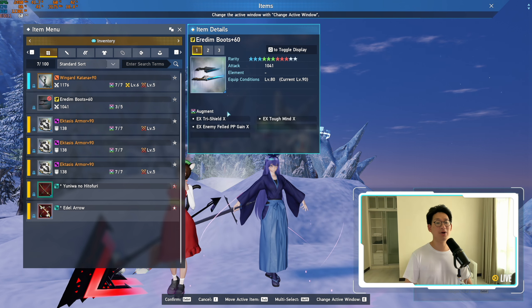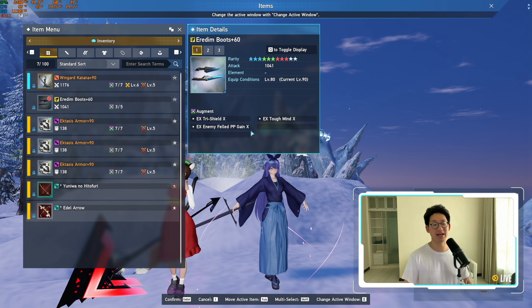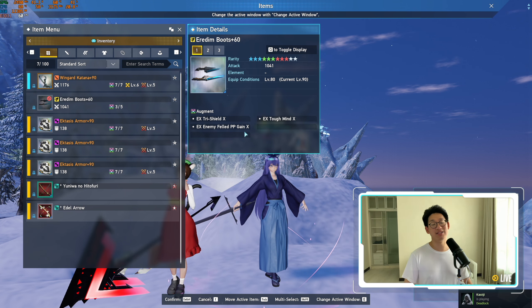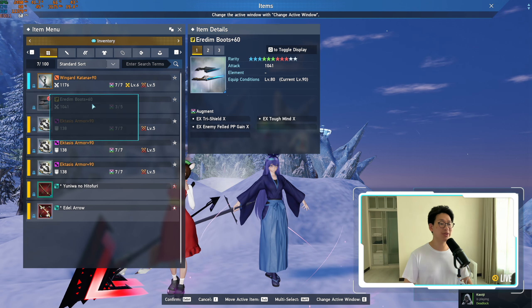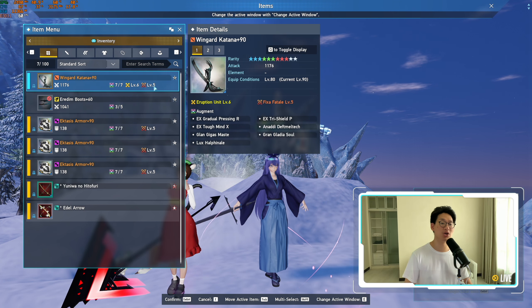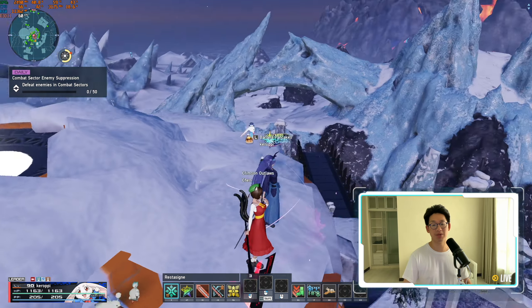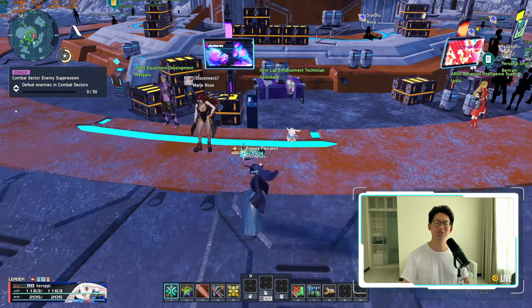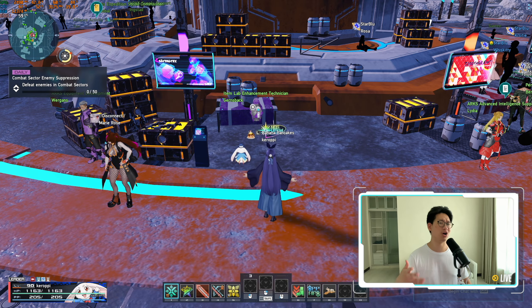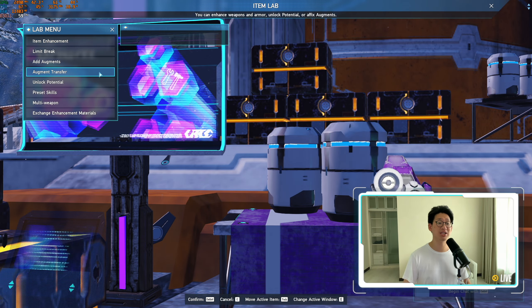The main thing I wanted to showcase is we got Tri-Shield X, Tough Mind X, and the third stat was also an X variant — so that is just amazing. We are simply going to be transferring all of these EX Augments onto my existing weapon. I'll show you what that looks like, because I know a lot of people usually just upgrade their weapon once, augment it, and forget about it. So they don't know that there is this transfer system.